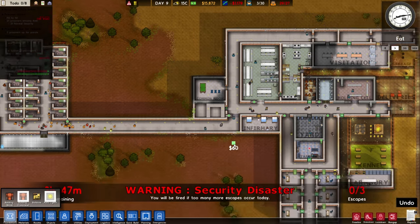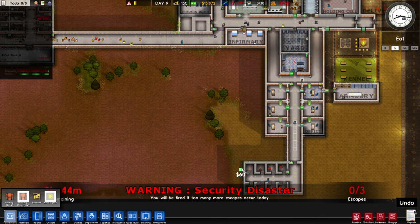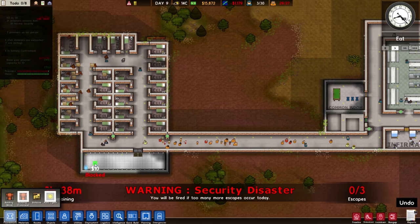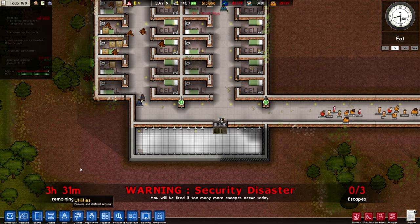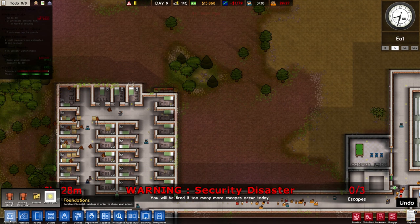Welcome back, ladies and gentlemen, to Let's Play Prison Architect. My name is Weasel. We're back in our prison and the security disaster is still going on — three and a half more hours and then we're good to fall back into our old careless routines. Just kidding. In a few hours we'll be fine at least, and don't have to worry about losing our job. Definitely a thing that can happen in this game.